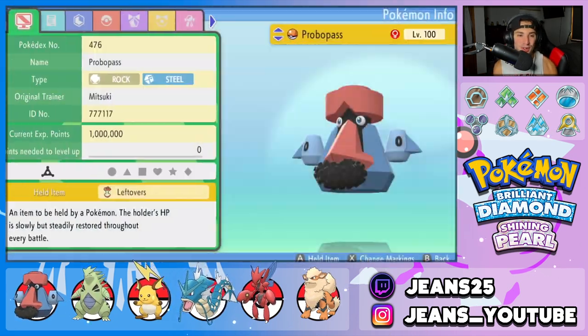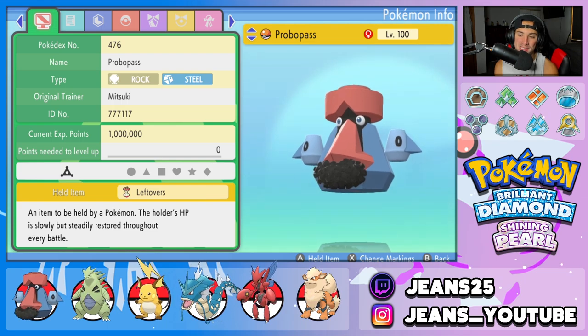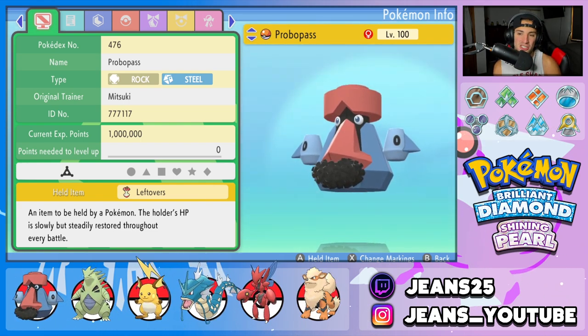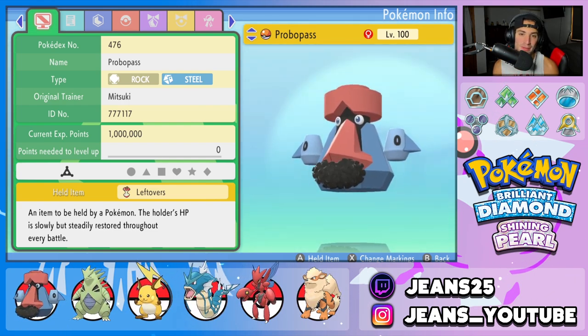Let's get started here with today's team preview. Starting off with the one and only Probopass — such a funny looking Pokemon, but cool all around. It is a Rock and Steel type and we gave it the Leftovers as its item because it is defensive bulk. This Pokemon is going to be kind of like a stall Pokemon, just trying to make it so that nobody can kill this Pokemon.